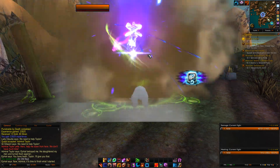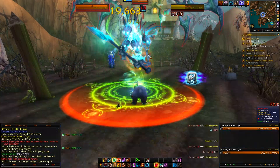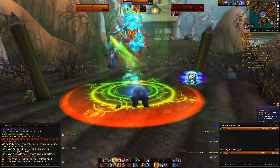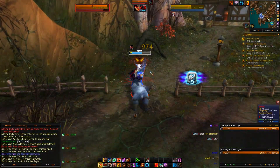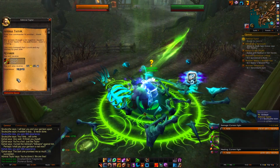Then the Warlock turns him into like Marogar and you kill him and kill the Warlock. He's going to give you a quest to turn in called Admiral Taylor. At this point you can head back to your outpost down to Southport.